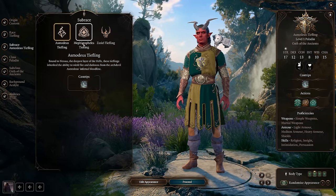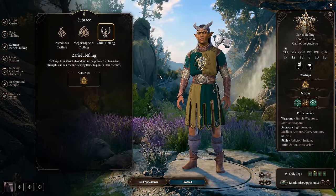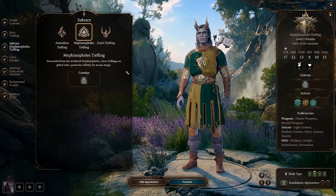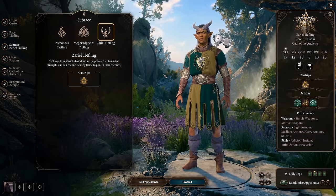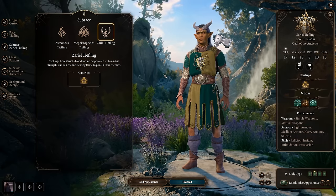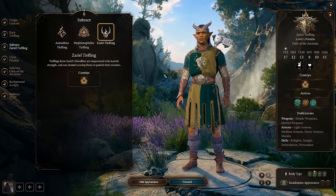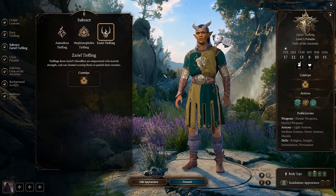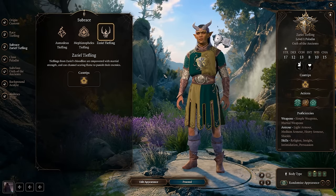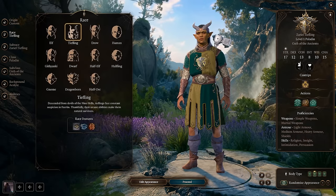As far as subraces go, I always discourage people from playing the Zariel Tiefling - though it's thematically my favorite. The Asmodeus and Mephistopheles Tieflings have cantrips I like better. The Zariel Tiefling gets Branding Smite and Searing Smite, which are two things you're already going to get as a Paladin. I don't really like those smites because they cost an action, a bonus action, and oftentimes concentration. Though they can be nice since they won't take up a spell slot when you use them - so there's that tradeoff, and this can be nice since it is a close combat character.